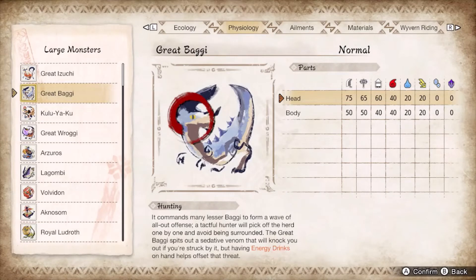Great Baggi is one of those matchups where impact phial will keep the sleep raptor down while you break the head. A very basic matchup — just avoid the sleep spit until you snap its horn and dodge the body check. Super spam is bad here because the body check causes Baggi to do a 180.